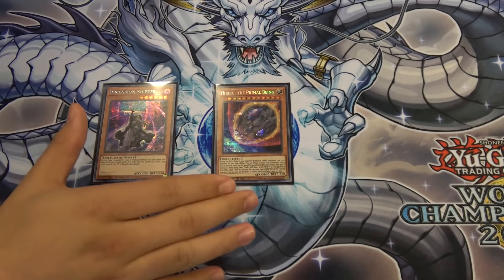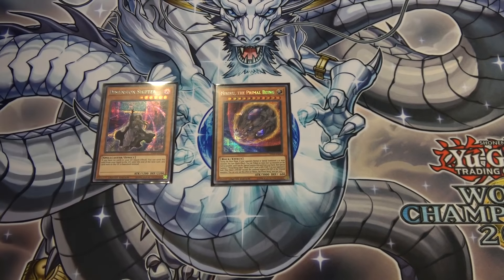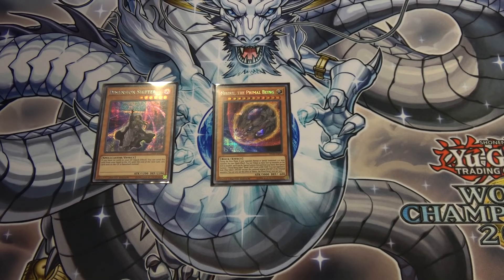They may be making a Primal Being Token card later — it's entirely possible. Whenever they do these things that make specially named tokens, in this case the Primal Being Token, they do like to make those cards as well.